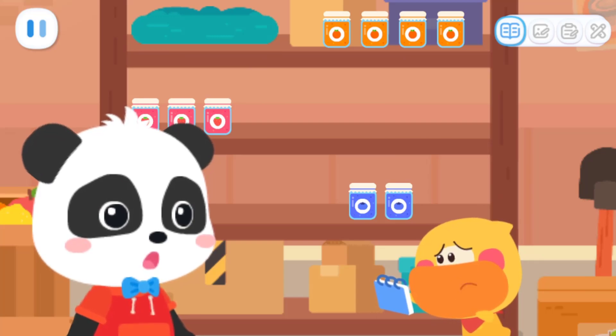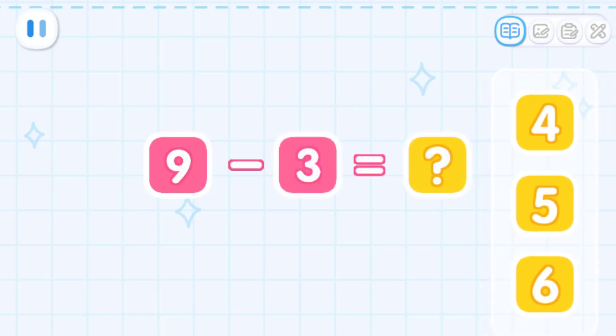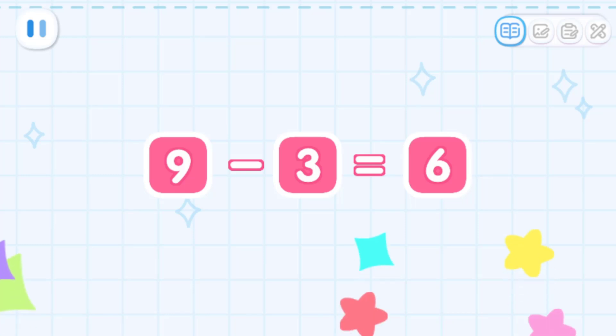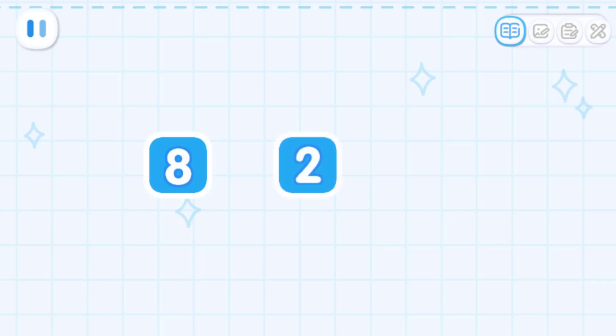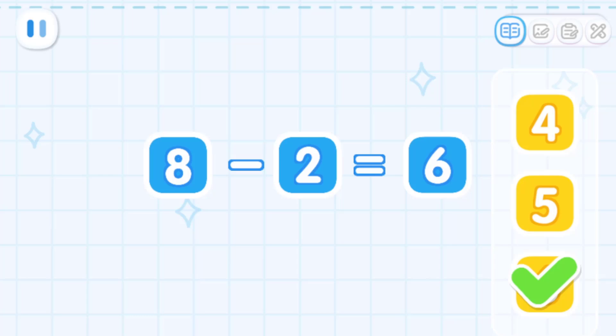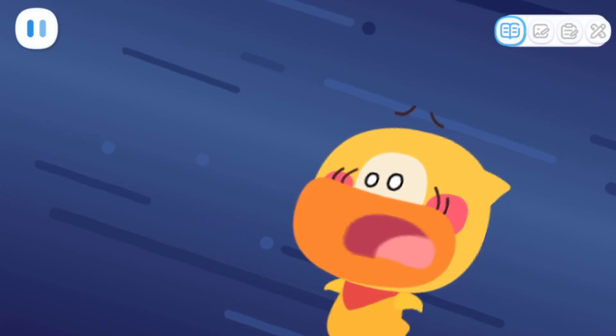There doesn't seem to be enough jam! Let's count together! Little Bear wants nine jars of strawberry jam, but there's only three jars now! How many are we short? That's right! We need to make six jars of strawberry jam! Now let's count the blueberry jam! There's a total of eight jars needed. Now there are two jars. How many more do we still need? We also need six more jars of blueberry jam!